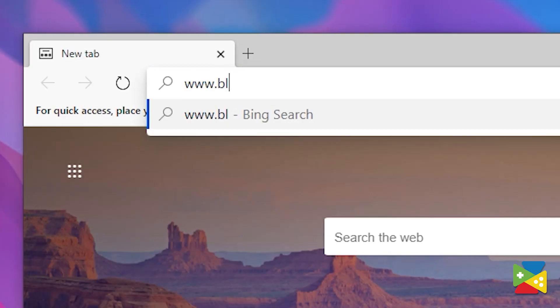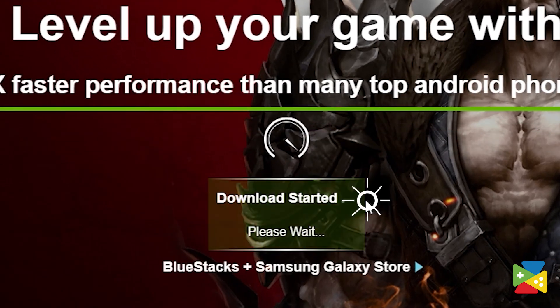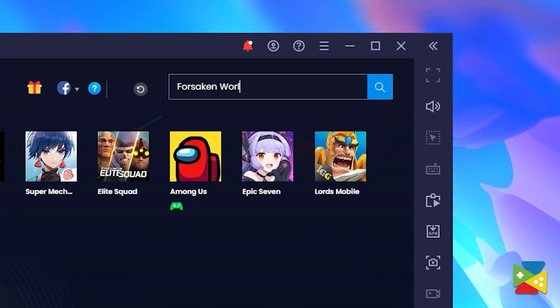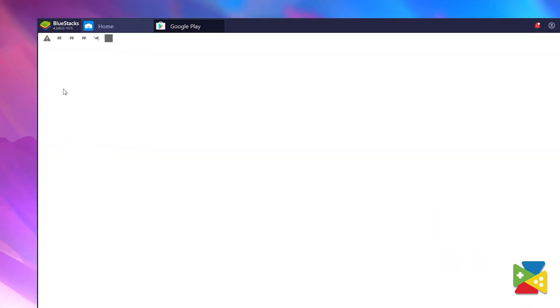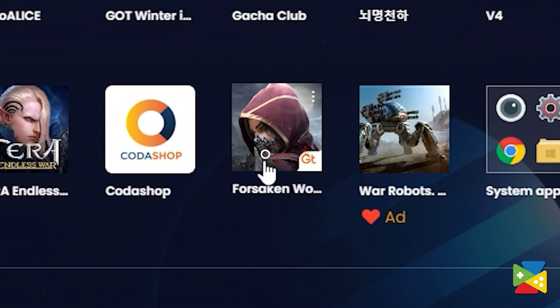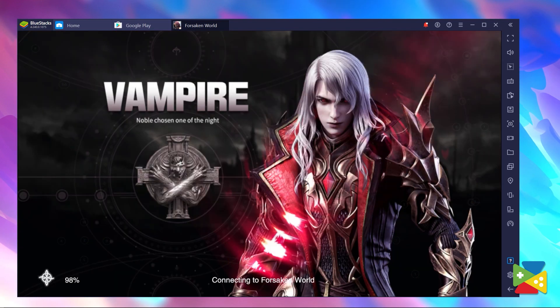You can download and play this game on your PC with BlueStacks, and it all takes just a few steps. Firstly, go to the BlueStacks official website and download the latest version of our app. Once you're finished installing, open BlueStacks and use the search bar on the top right corner to look for Forsaken World. Now just click on the game in the search results to open its Play Store page and install it, just like you normally would on your phone. After the installation is complete, you can launch the game by clicking on its icon on the BlueStacks home screen. And with that, you're all set and ready to play!